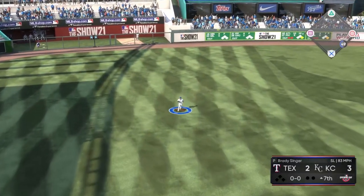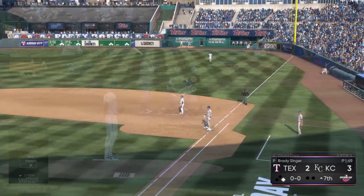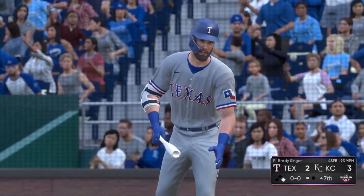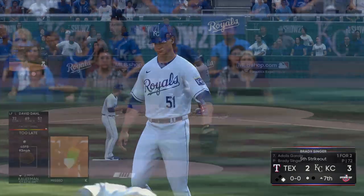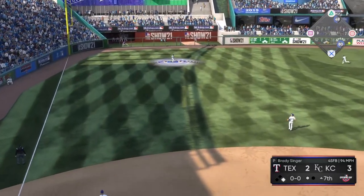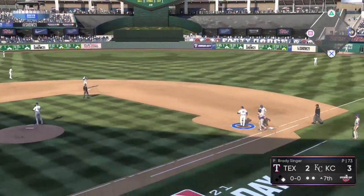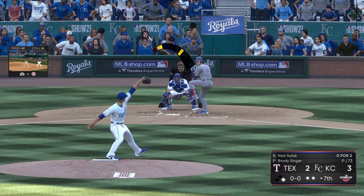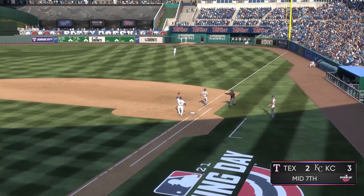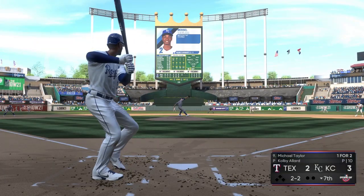Top of the seventh and we've still got Brady Singer out there — the youngster pitching well. Singer fires high and inside for another K on David Dahl, his fifth strikeout. Adoles Garcia flies out easily to Andrew Benintendi for two down. Nick Solak hits a ground ball to Mondesi, who flips to first in time — Santana makes the nice play. The Royals are still holding on to the 3-2 lead.